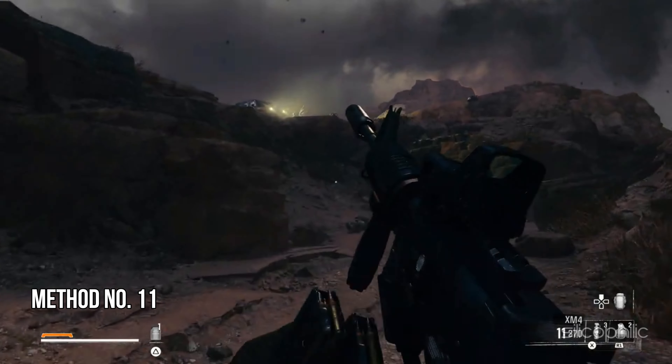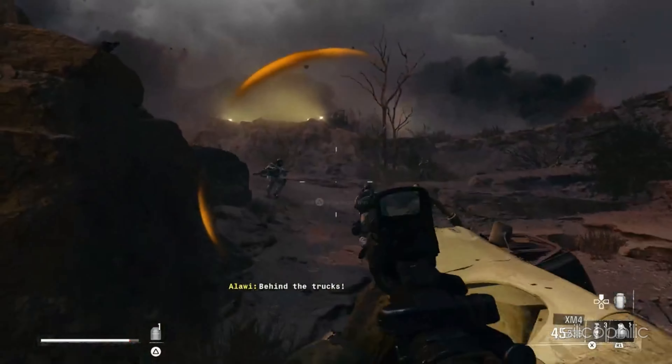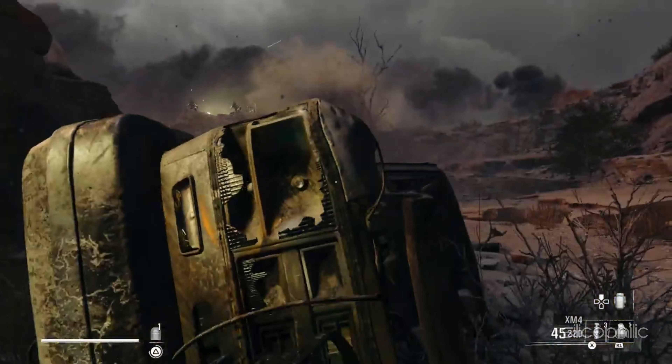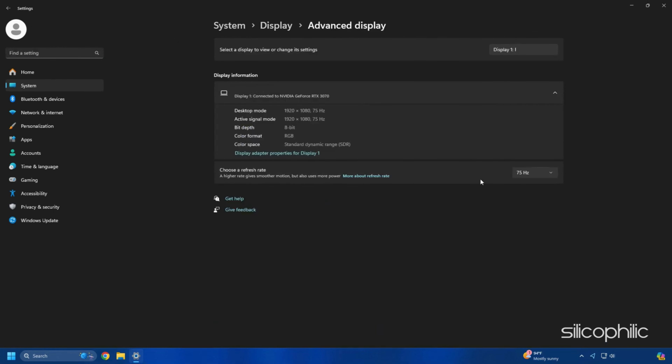Method 11: Set the highest refresh rate for your monitor. You should choose the highest refresh rate your PC monitor supports while playing Black Ops 6, as this ensures a better gaming experience. To do so, right-click on a blank space on your desktop, select Display Settings, then select Advanced Display. From the drop-down menu for 'Choose a refresh rate,' make sure to set the highest rate your monitor permits.